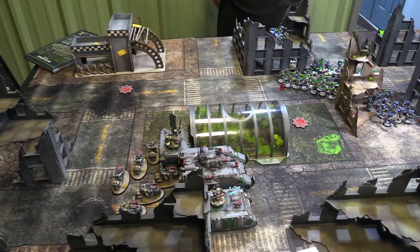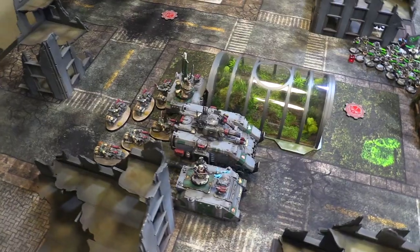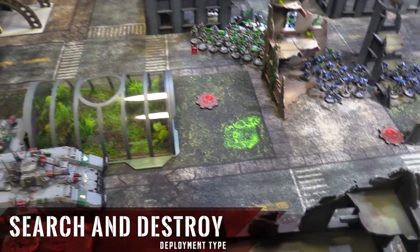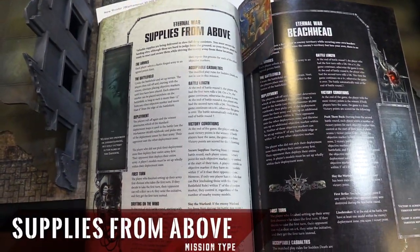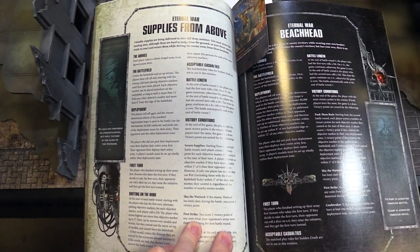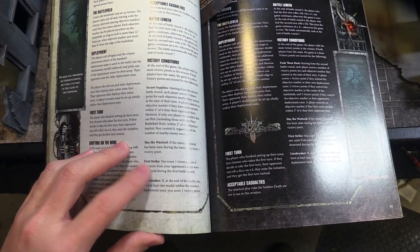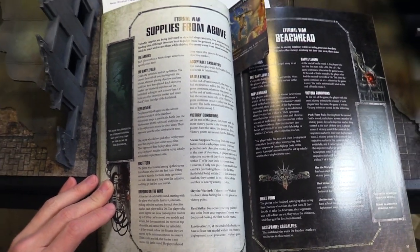We went ahead and deployed our armies. I deployed first, with my lone scouts in the corner and the rest of the Dark Angels on the side of the Quonset hut. There's an objective right under the repulsor, and we have objectives spread around. We're doing the search and destroy deployment type, with a 9-inch bubble in the center. The mission is Supplies from Above — we start scoring at the top of turn 2, and we roll to see if the supplies drift. Flyers trump other scoring units, so the repulsor and his destroyers will trump things. Secondary objectives are warlord, first strike, and line breaker.